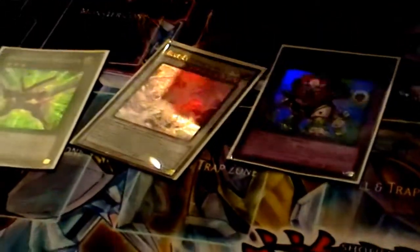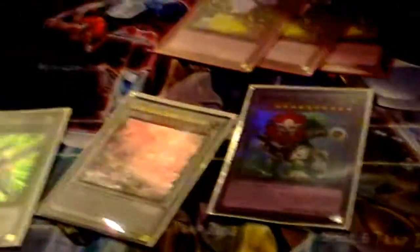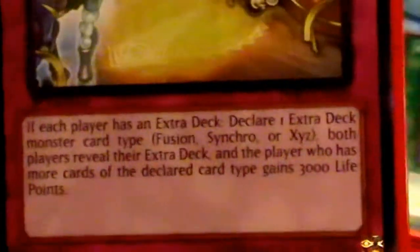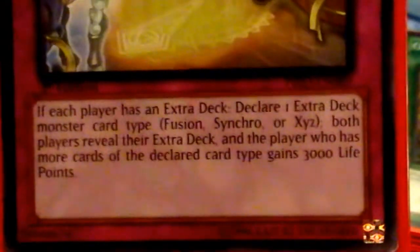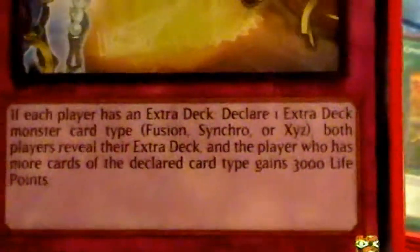The way they use it wrong is they have the opposite monsters — they put like 50 Fusions or a lot of Xyz. The card text says: if each player has an extra deck, declare an extra deck monster card type — either Fusion, Synchro, or Xyz — both players reveal their extra deck, and the player who has more cards of the declared type gains 3,000 life points.